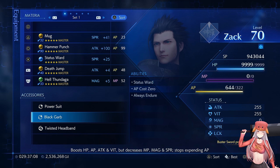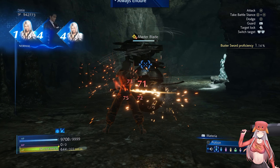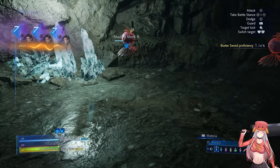When farming hero drinks I like to equip accessories to max out my attack and defense. Also, having Endure active prevents our attacks from being interrupted. There are multiple useful items available on this mission.